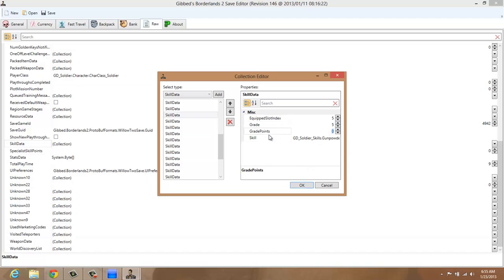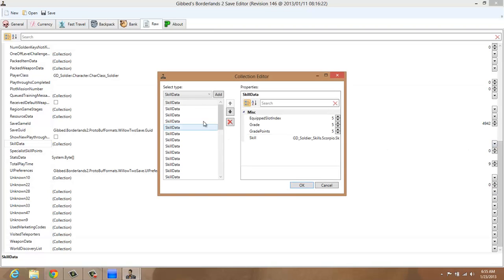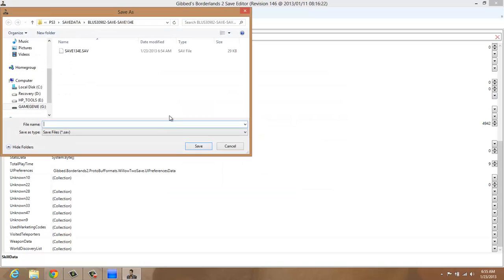On your skill tree data, if you want it, you got to go to skill data — see right here? Skill data. You scroll down there and you hit this. Make sure every single one of these has five on it or your tree will not be maxed. That's how you mod your skill data. You have to do it in raw or it ain't going to work.